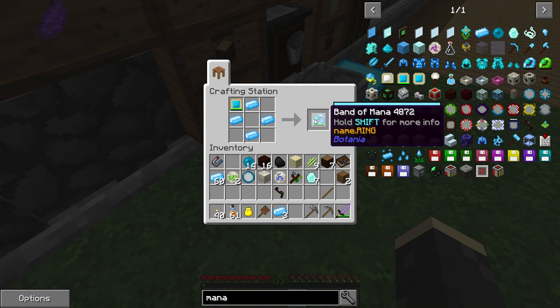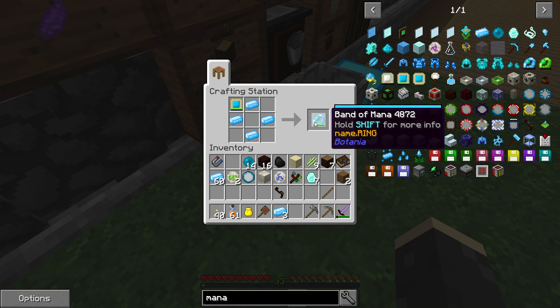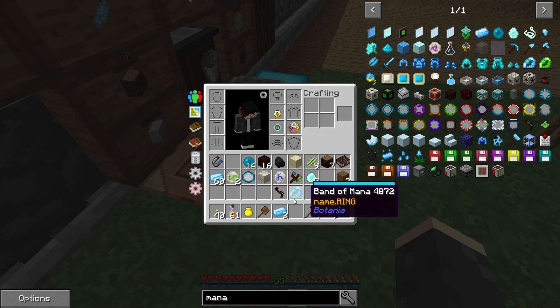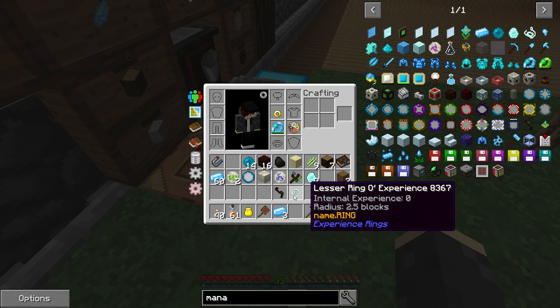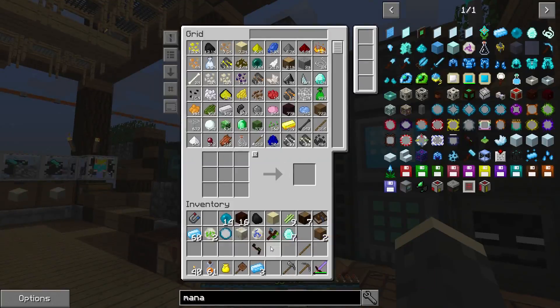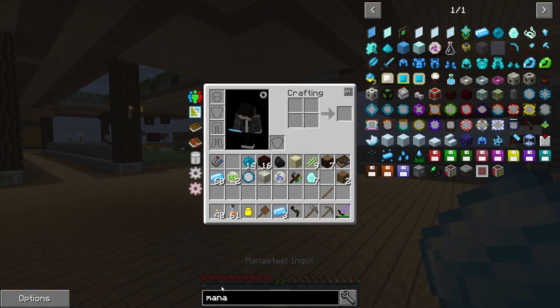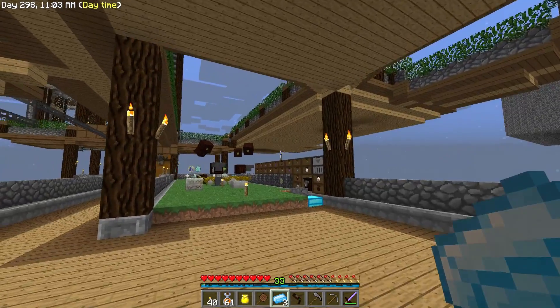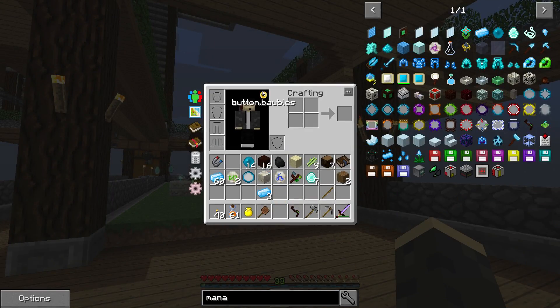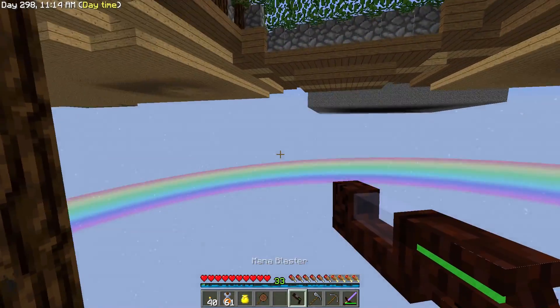Now we can craft this guy — it just takes four of these dudes. Basically what this does is it turns the mana tablet, which is an inventory item, into a bauble, and then we can put this guy on our person. I don't really need the XP one because we're not picking up experience very often, so I'll toss that back in. Now we have mana on our bar — you see this little blue bar on our experience bar down here. That shows how much mana we have in our band of mana or mana tablet, and you get the same overlay for either one.